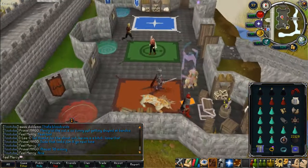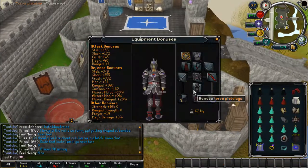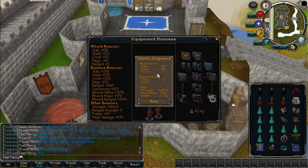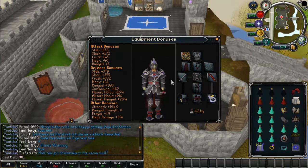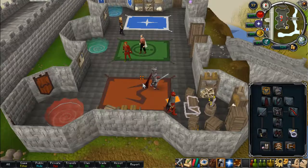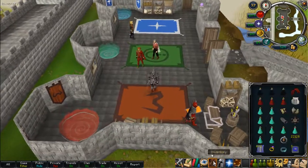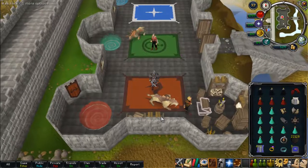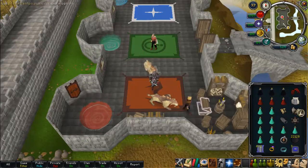Now what you're going to want when you're going to Bloodvelds is good offensive gear with a Chaotic Longsword or a Maul - something that has really good attack bonuses. The cannon's accuracy depends on your weapon's bonuses, and your cannon will be doing pretty much 80% of all the damage, so you really want your cannon to be at its best.